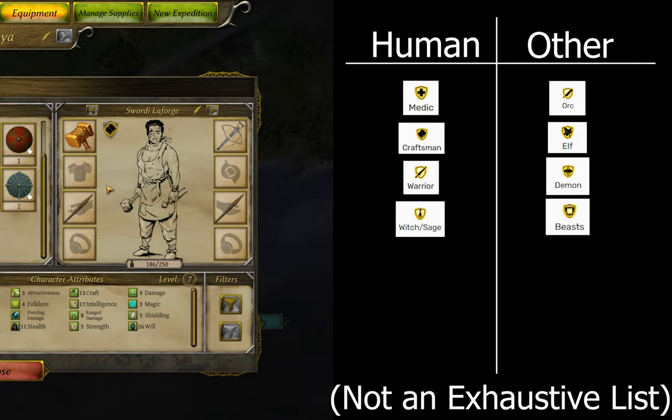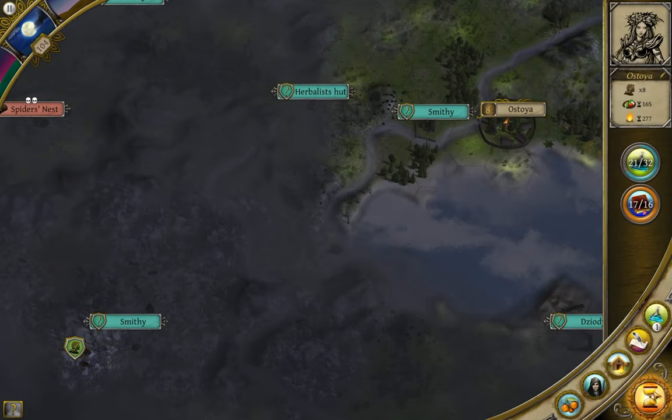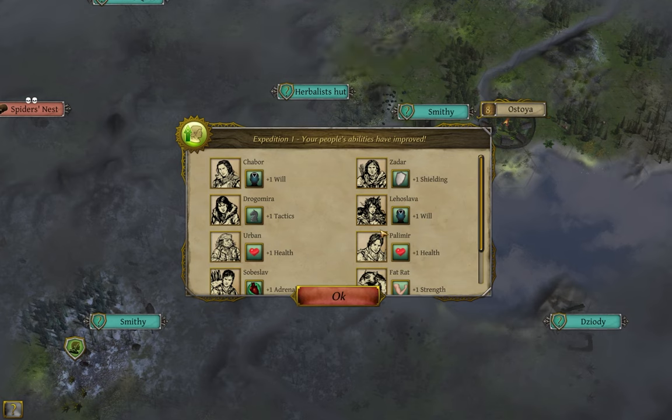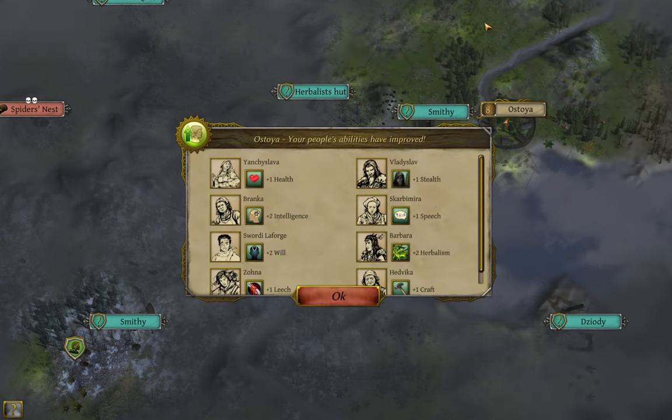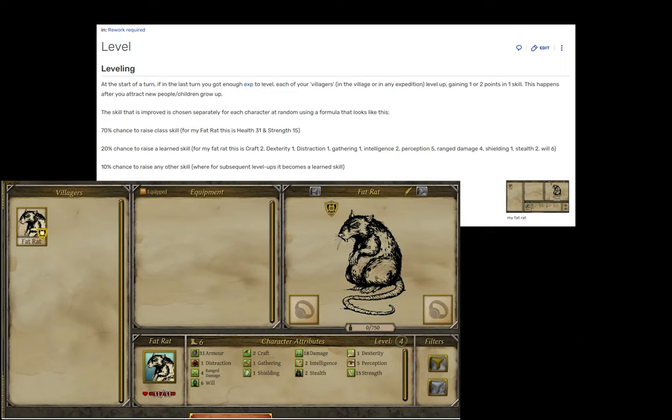Race and class have some impact on event generation, and a very few have a special other bonus that I will mention at the end. But on a turn-to-turn basis, their main impact is on how a character grows every time the experience meter fills. When it does, every one you have will gain an increase of one point to a skill, with about a 20% chance of that being two points instead. Which stat gets raised is pseudo-random, so let's get the random part out of the way first. It is possible for any character in the game to gain any stat. Your weakling medic might get two points of strength, or your brutish warrior might find themselves with a point of magic. It's a very low chance, but it can happen, and over a long enough game, it's bound to happen at least a few times.